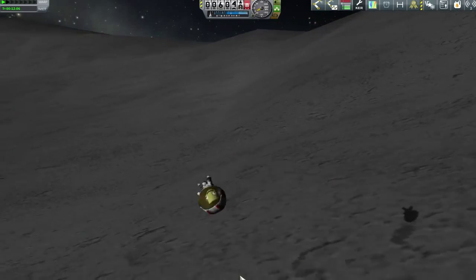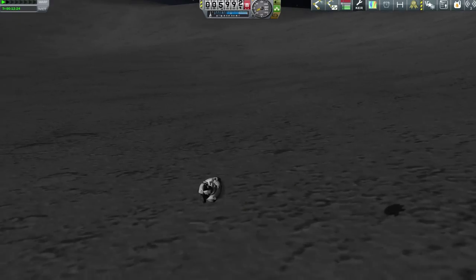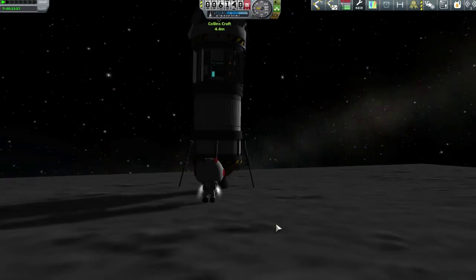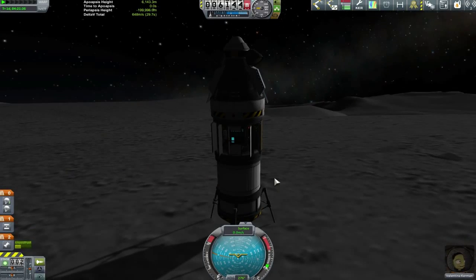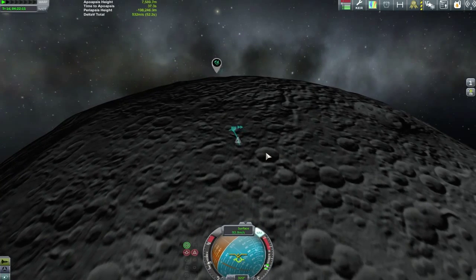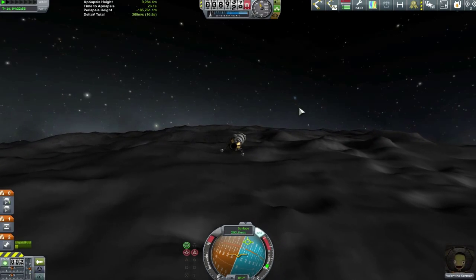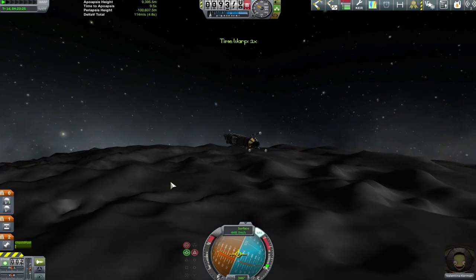We find ourselves right back at the same spot where we first started inside the crater — a little exasperating, but there we go. With all the fun of bouncing down the crater out of the way, it's time to think about getting out and going home. Looking at the map, our trajectory is almost directly north. On the Mun without atmosphere you can just point towards the horizon without worrying about pointing up at all, and I keep our apoapsis well below 10 kilometers.